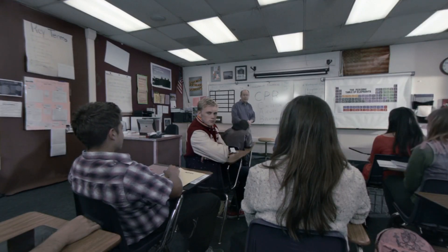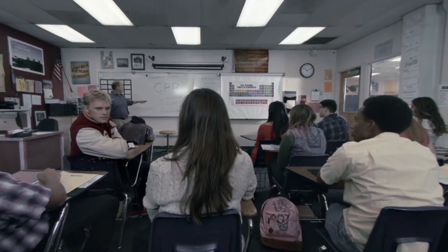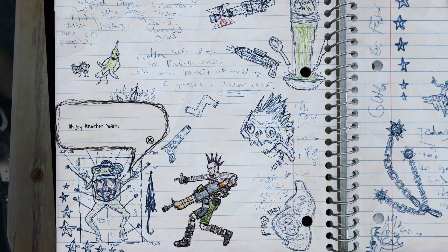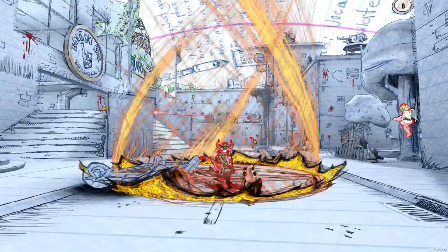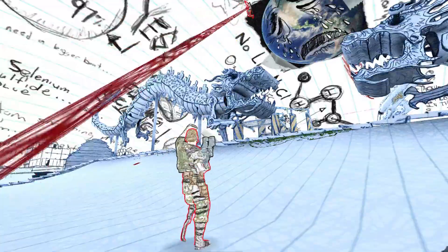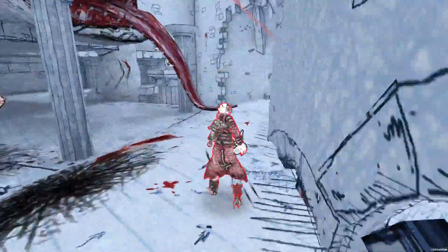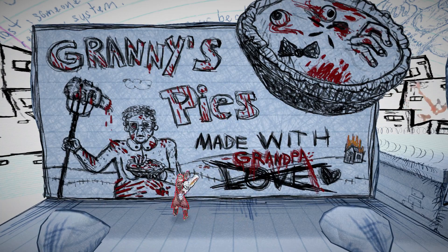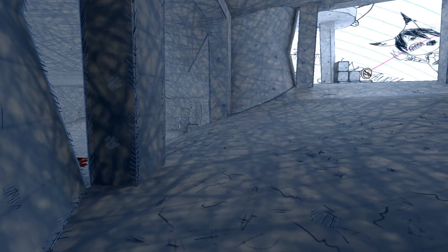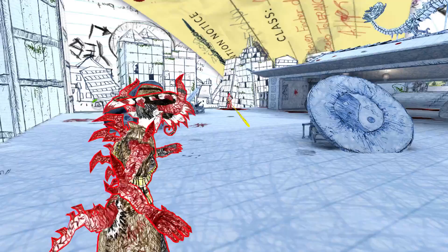Hey you guys, it's David Jaffe, the game director at the Bartlett Jones Supernatural Detective Agency, and this is a game guide to our brand new game, Drawn to Death. If you're not familiar with Drawn to Death, it's a third person competitive online shooter that takes place pretty much entirely inside the pages of a high school student's notebook. All of his doodles and drawings are basically characters that you can control on these really cool battlegrounds that have no limit other than this kid's very creative, sometimes twisted imagination. In this guide we'll jump into some of the nuance and deeper mechanics that really make Drawn to Death stand out and that we're really proud of to bring to the multiplayer shooter genre.